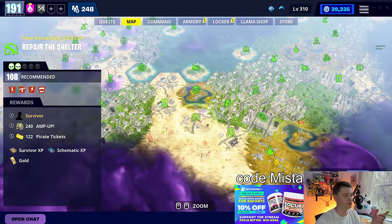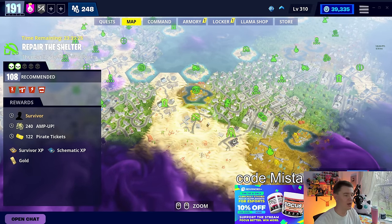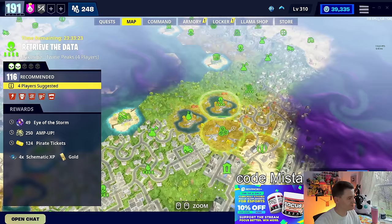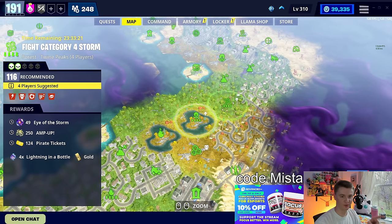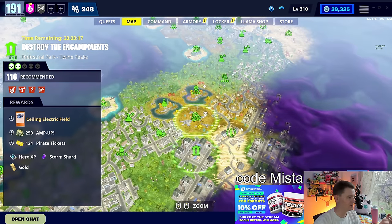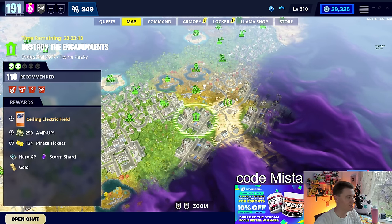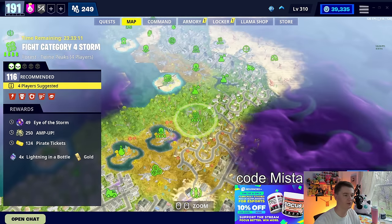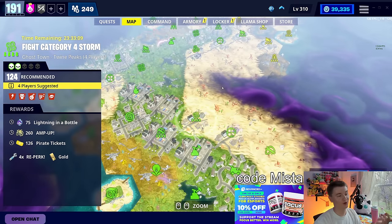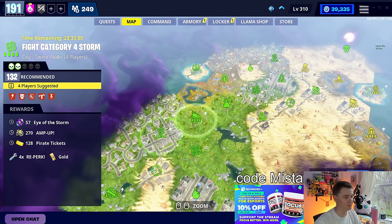The only legendary survivor we have available today is in the 124 Repair the Shelter. So if you want a legendary survivor, there you go — just the one 116. Four X Lightning in a Bottle on the Cat 4. Ceiling Electric Field again — still as good a trap as ever. Four X Lightning in a Bottle in the 116s are pretty good. Four X Re-Perk in the 124 four-player. Then we got the 132s with 4x Lightning in a Bottle and 4x Re-Perk.